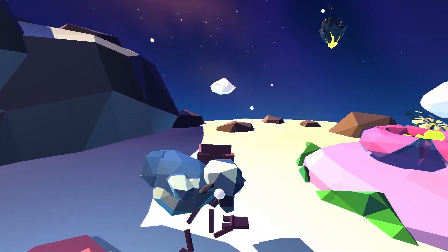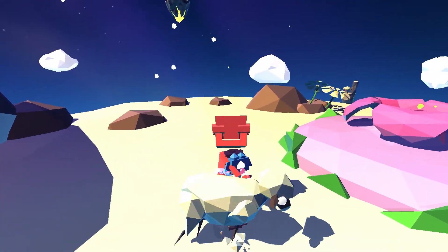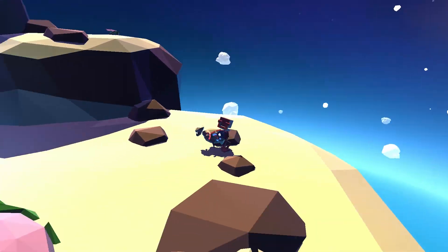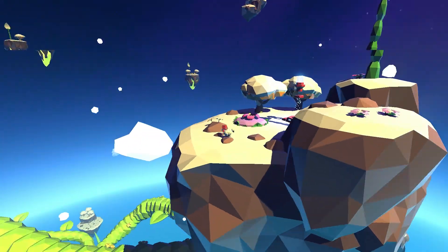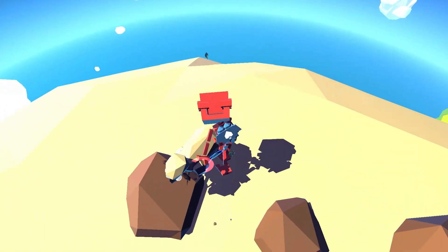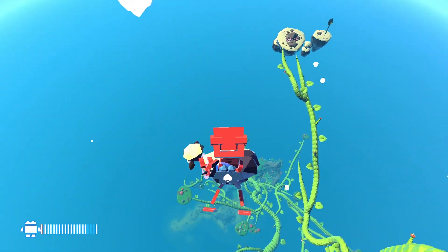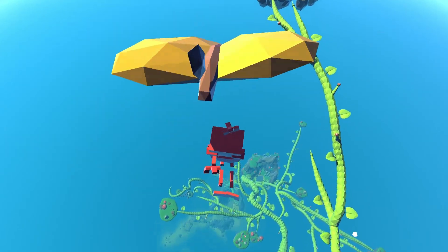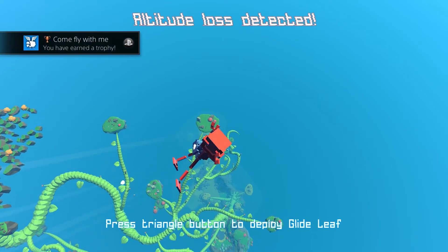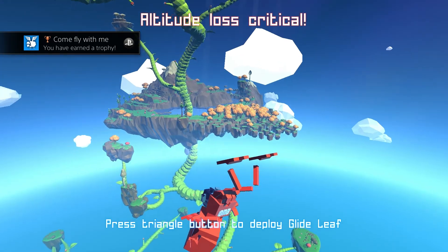Just be sure you're holding on to the sheep - we're going to drag them right off the edge. I think my trophy was a little bit glitched here because it activated pretty quickly, a little too quickly. The trophy does state you need to be in the air for 10 seconds. If you activate the leaf like I did, the sheep will fall on his own, but I got the trophy anyway.